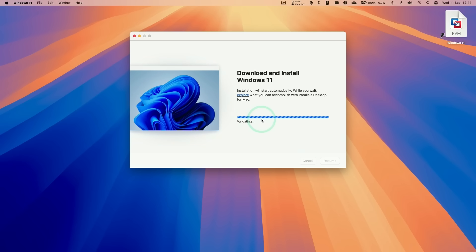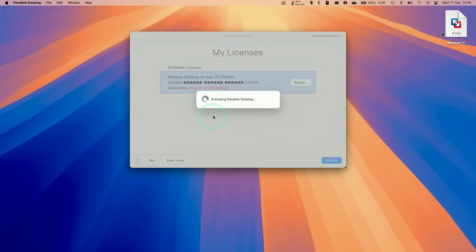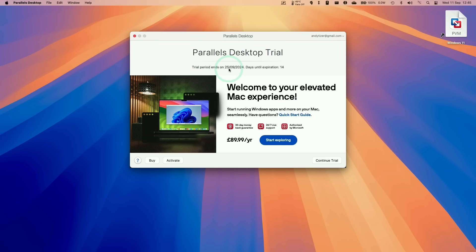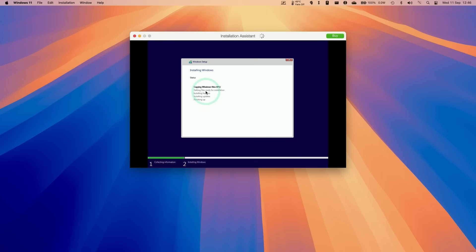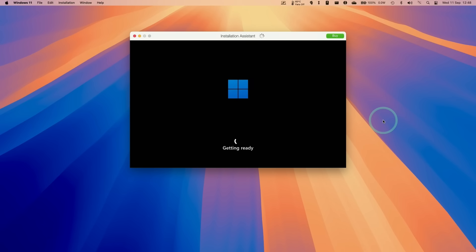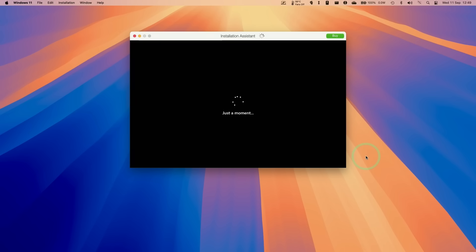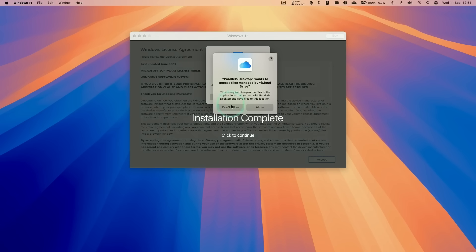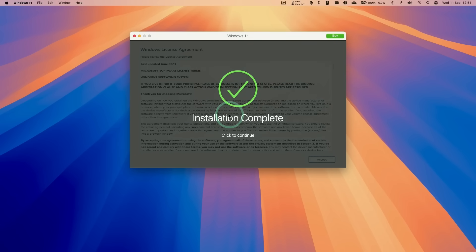After validation, click 'Try free for 14 days' to activate the free trial and then click 'Continue trial'. Windows 11 ARM will open in a small window and go through the standard Windows setup with no intervention required on the user end. The PC will appear to restart but it's just the virtual machine restarting, and you'll boot into Windows 11. Allow the permissions by clicking allow, and the installation will complete — click to continue.